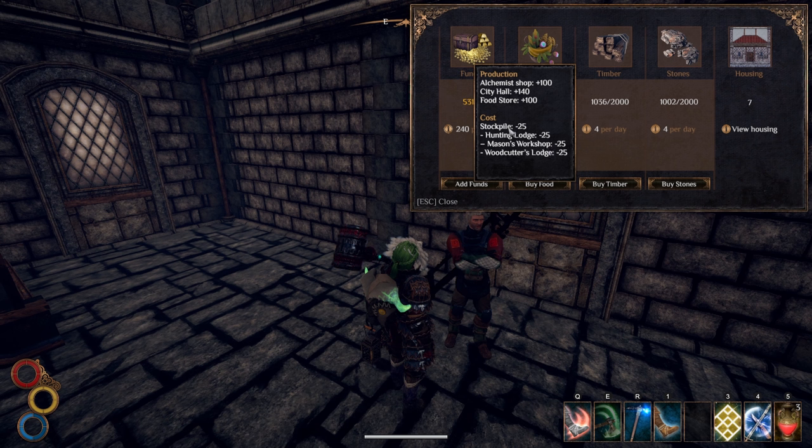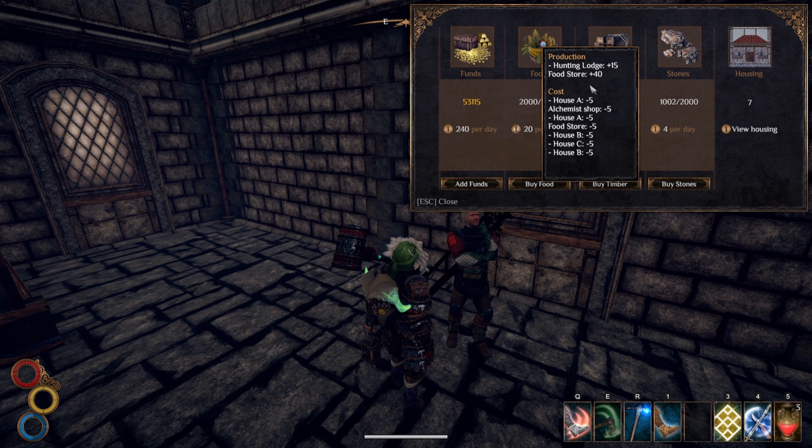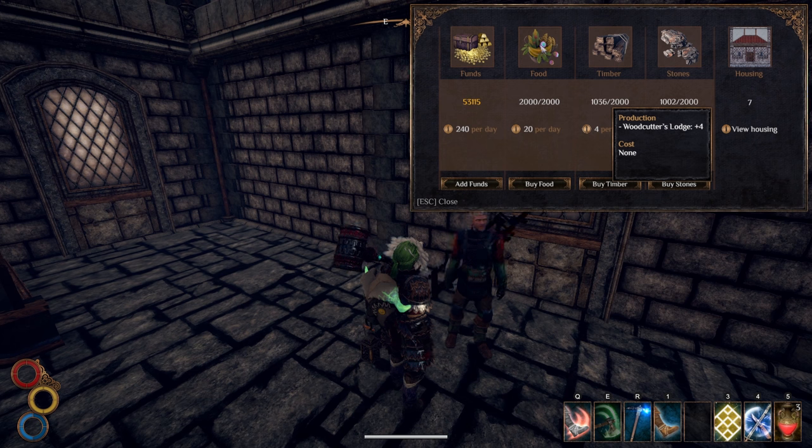The stockpile is because I've upgraded it to the warehouse. The warehouse is a really important upgrade because it allows the food, timber, and stone caps to go up to 2,000, which is really important. Looking at food, the costs are negative five on a house and negative five on the shops — a total of 35 — plus I've got the food store and the hunting lodge, which works out to 20 in the positive. Timber and stone are just four each for their respective resource buildings.